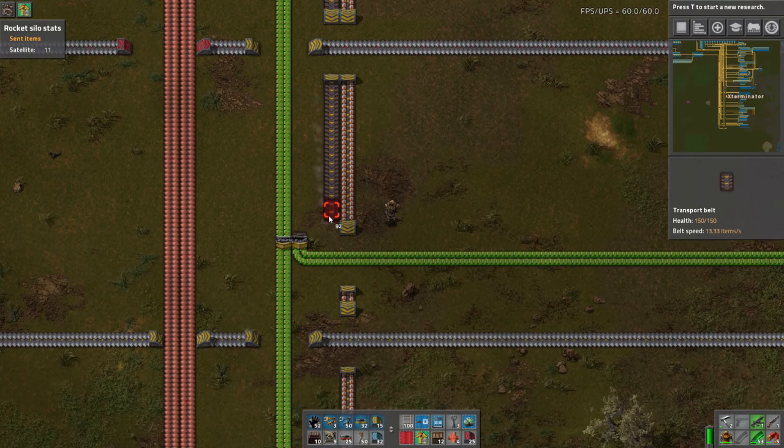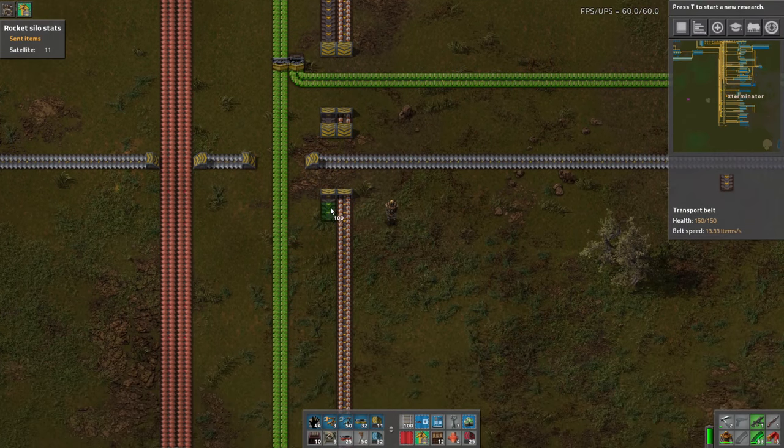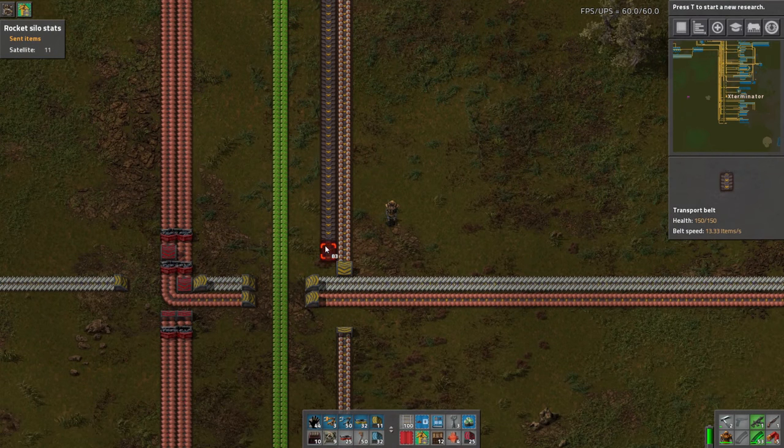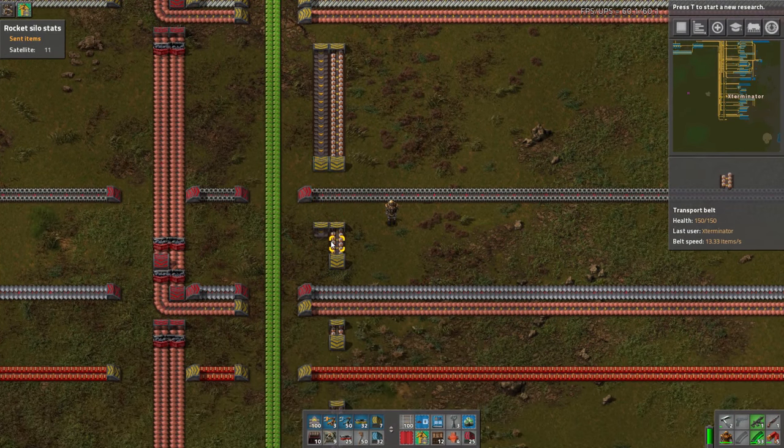This extra science should help. We're going to hit a bottleneck, and I'm guessing it's probably going to be red circuits or blue circuits, but it's hard to know until we actually turn it on. It may be steel honestly at this point.